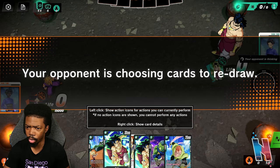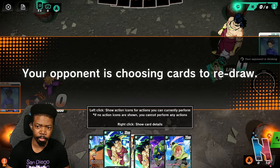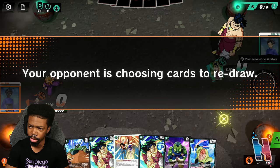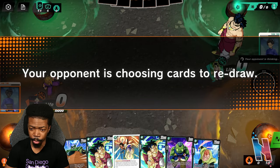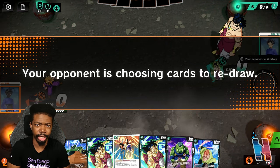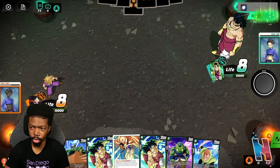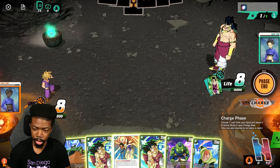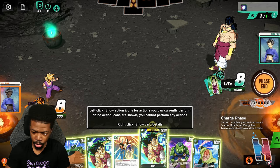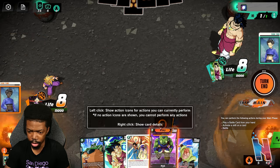Right now I generally don't know what my opponent is doing - they're choosing to redraw. I don't know what else there is for the opponent to do after redrawing; your cards have been chosen. They're just kind of wasting time. I'll just cut this part out and once they actually finish picking their cards we'll get into it. My opponent just never did anything so anyway, let's get this going. I'll move one of these into the charge area.